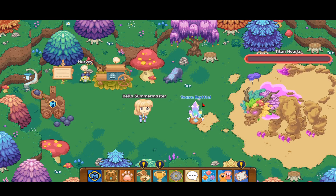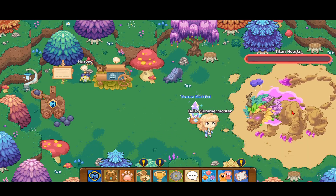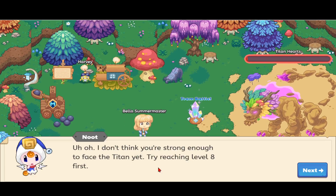You can click many things — you can click the Team Battle and the Titan's gonna roar and the whole screen shakes, or you can click on the Titan itself and it roars at you. Newt tells you: 'Uh oh, I don't think you're strong enough to face the Titan yet — try reaching level eight first.'